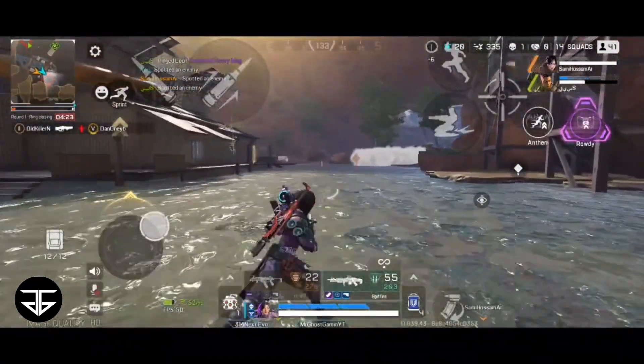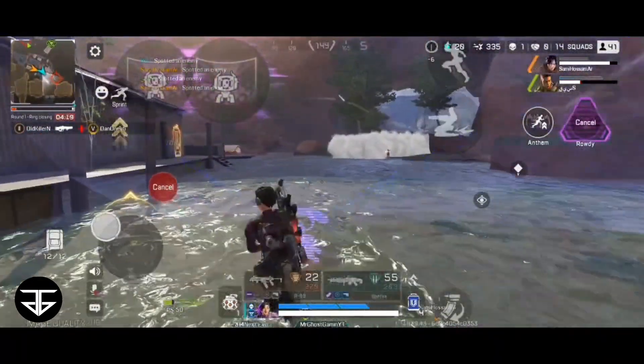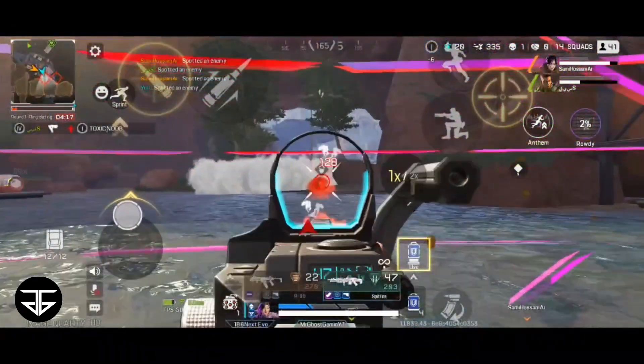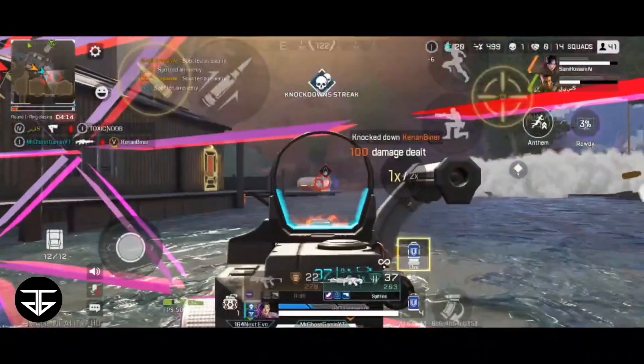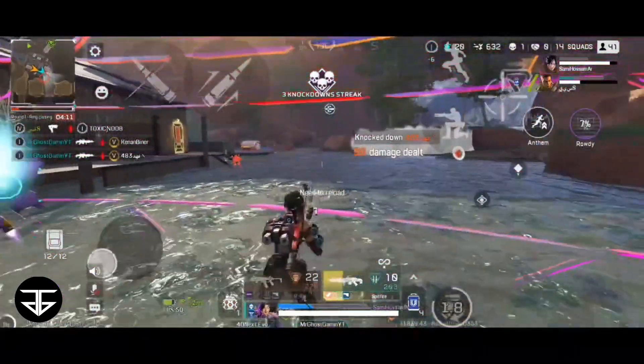And the last one we have is the ultimate: Rowdy's Rave. Rowdy projects a wall of flashing lights that blocks incoming sight and scans. Which basically means that the enemies cannot see you, scan you, or shoot you through Rowdy's Rave.